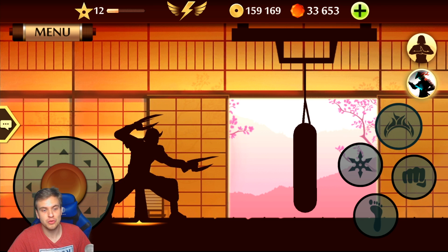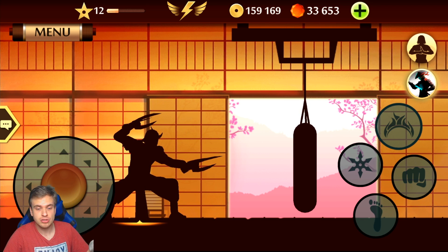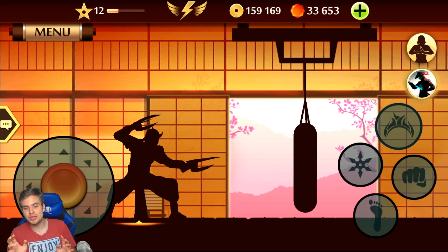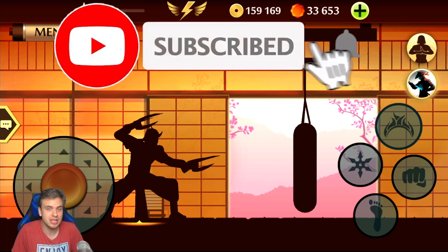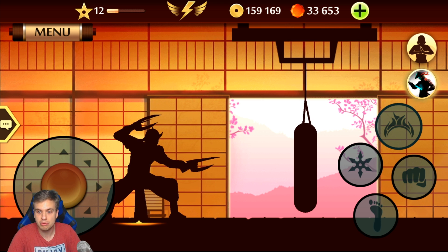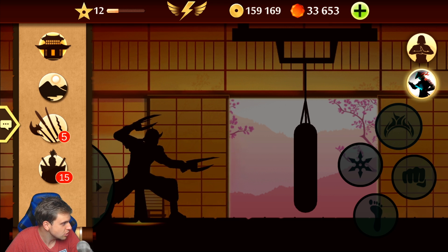Welcome my friends to another Shadow Fight 2 video. My camera is a little bit messed up, so thank you so much for all the advice. Now I know that you shouldn't fight bosses for their weapons until you get to the last level, because then you're gonna get all the enchantments and the weapons' level much more powerful. That's very useful. But I really enjoy the Monk set and I want to try to optimize it, so I asked you guys what enchantment I should go for.